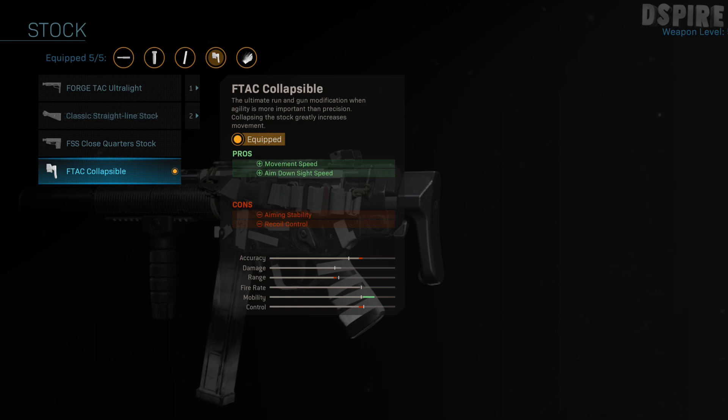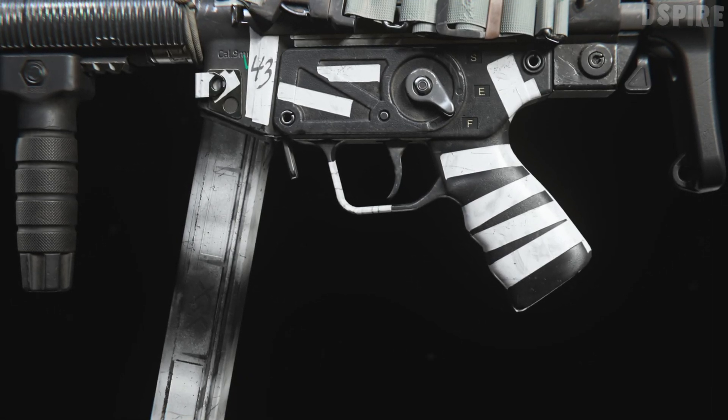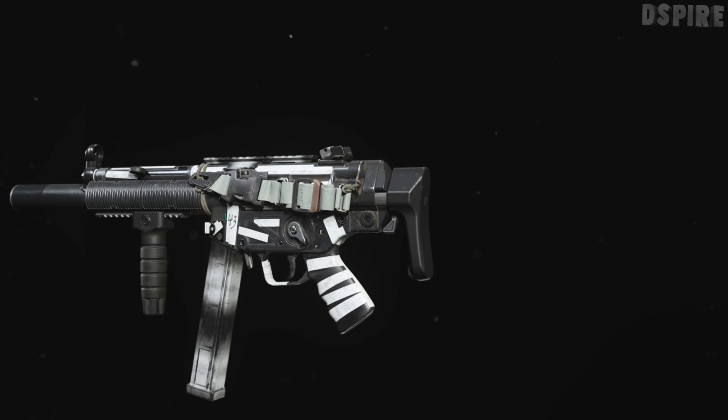For the final attachment we've got the perk, and I'm using the Sleight of Hand perk. The perk is personal preference — you don't have to use it — but because it's a submachine gun you're going to be rushing around, rotating quickly, and getting into a lot of engagements. With Sleight of Hand you can reload quicker and jump into engagements faster, potentially getting more kills. That covers all the attachments — I honestly feel they all work well together to make this a solid class setup I'd highly recommend in multiplayer and Warzone.